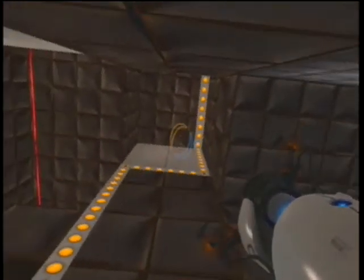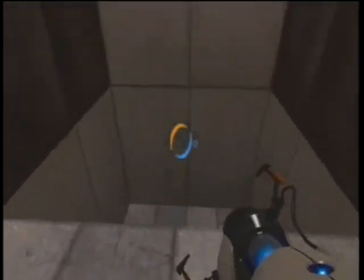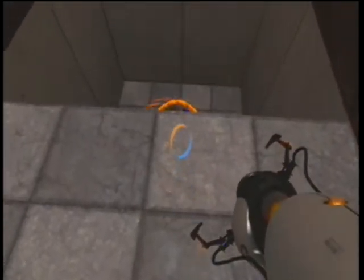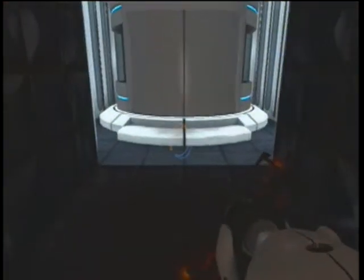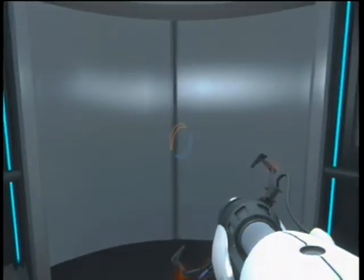So we're going to put a portal up there. I don't think this is enough momentum, but we're gonna go for it anyways. I'm just gonna try it again. There we go — I figured I could make it. As long as you jump through the top end of the portal, that'll be enough momentum to get through. And that's the end of the chamber. Thanks for watching, hope you liked the video. Please like and subscribe, and I'll see you next time.